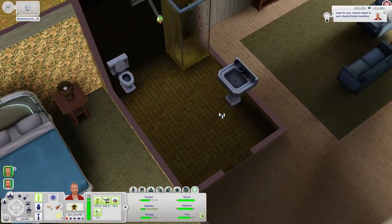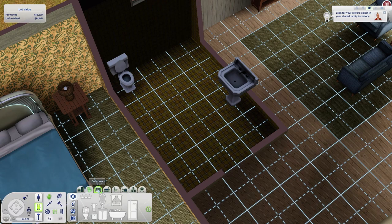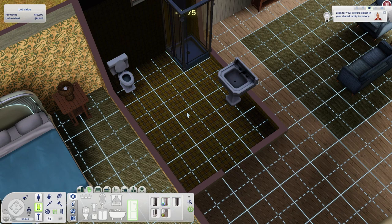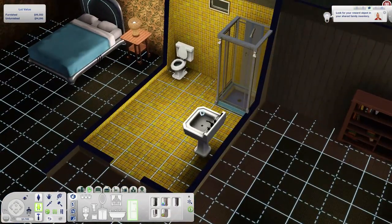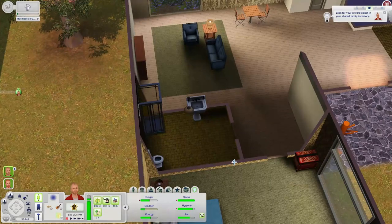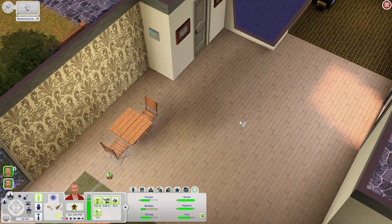I want a better shower too. Their shower is terrible - I don't want any more cold shower moodlets. So let's get that going as well. This one is pretty good - I like the blue, let's go with that. Now our house is filled with better objects than we have any right to have. I went ahead and got an alarm system now that we have some things worth protecting.